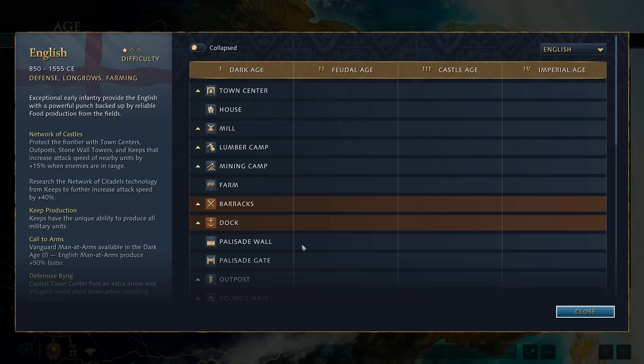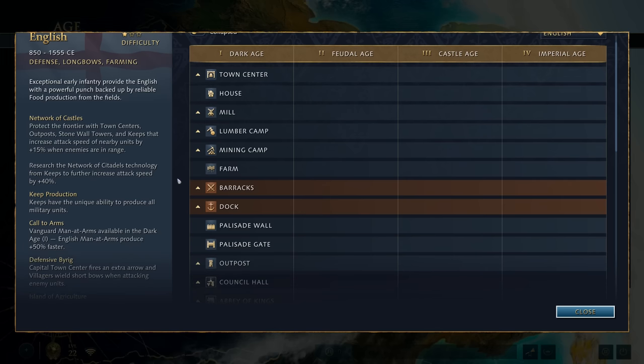The most common strategy you're going to see an English player go for is a fast castle - either a two town center fast castle or a one town center fast castle. The reason why is because in English mirrors especially, but in English games in general, it's very hard to attack an English player. An English player has got so many different bonuses for their defenses. They get network of castles which gives an extra 15% attack speed on all units and villagers.